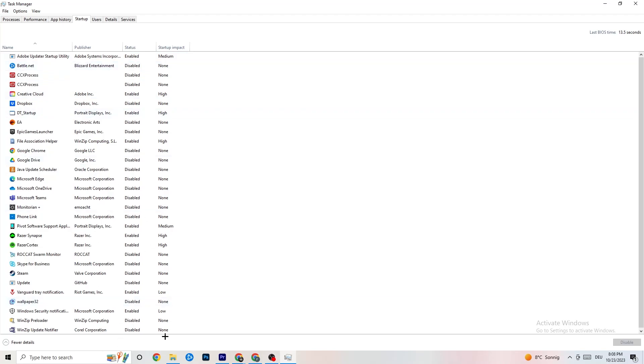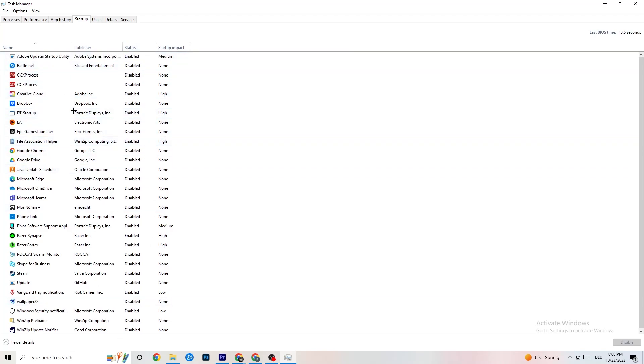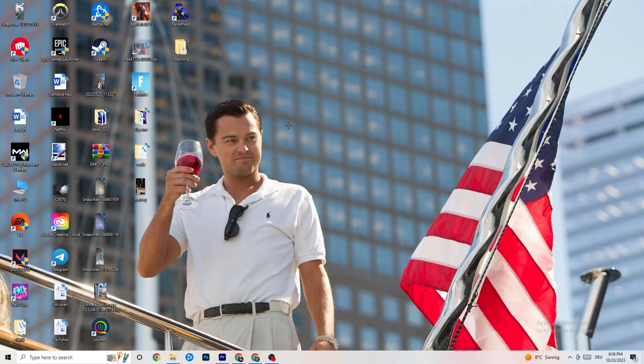Next, click on the 'Startup' tab in Task Manager. Disable every program that auto-starts in the background, since these consume GPU and CPU unnecessarily. Right-click each one and select 'Disable.' Do this for every program you don't need running at startup. Once finished, close Task Manager.